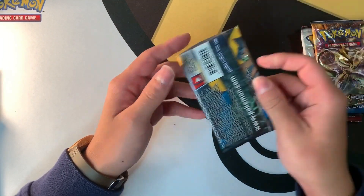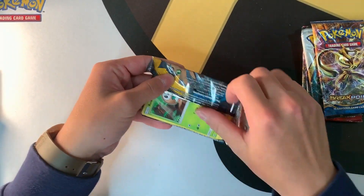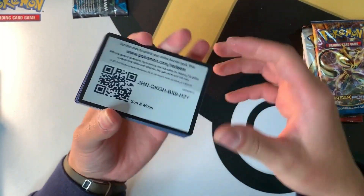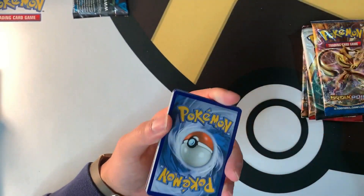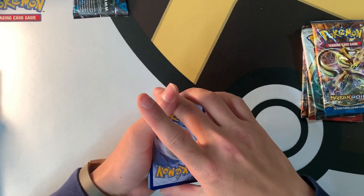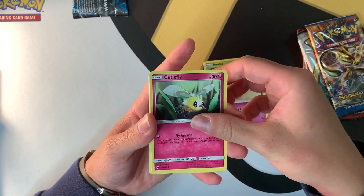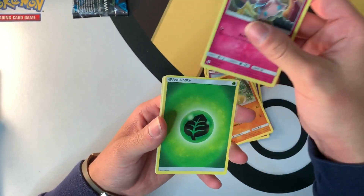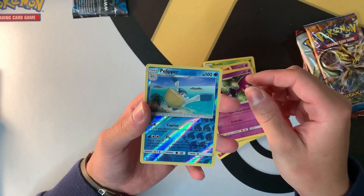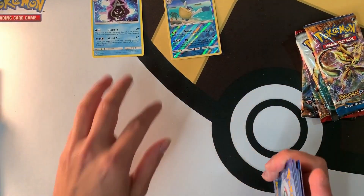I'll do the Sun and Moon pack first because I actually love the Sun and Moon set. I always wanted to get the Ultra Ball from Sun and Moon. We've got: Ralts, Drowzee, Cutiefly, Makuhita, Snubbull, energy, Potion, Trumbeak, Golbat, a Popplio, and Cloyster is the rare. Pretty good — I like Cloyster.